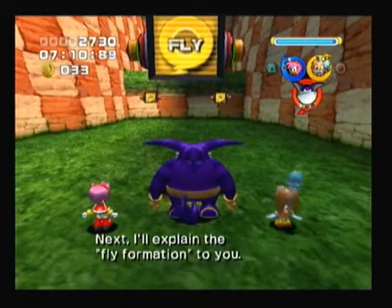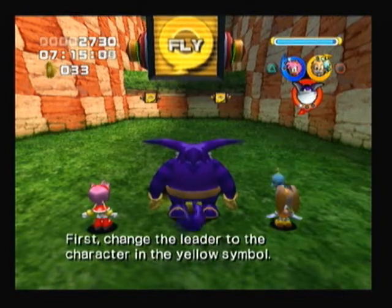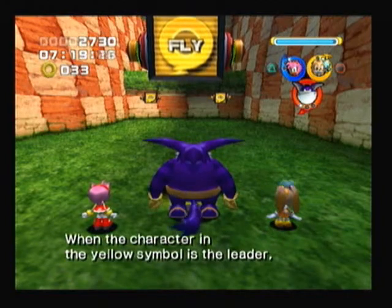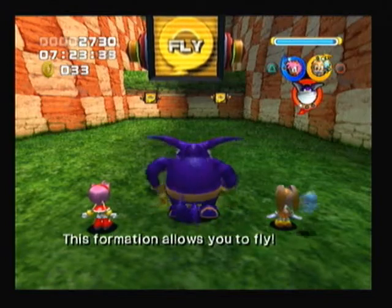Next, I'll explain the fly formation to you! First, change the leader to the character in the yellow symbol! When the character in the yellow symbol is the leader, you're in fly formation! This formation allows you to fly!